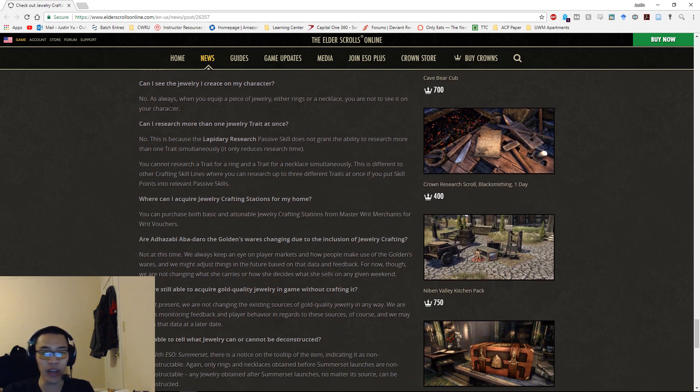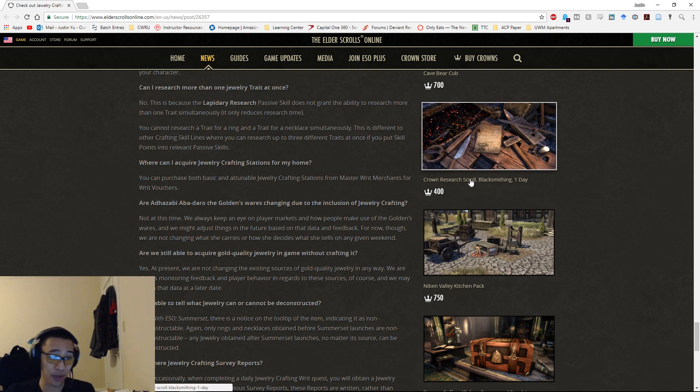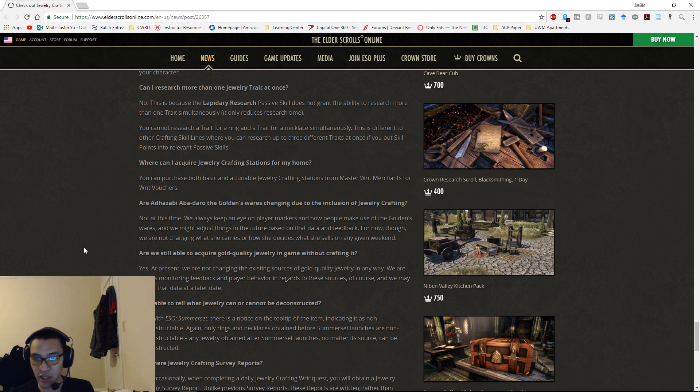You can find intricate and ornate jewelry with the same bonuses as current intricate and ornate. You cannot see jewelry on your character visually. You cannot research more than one jewelry trait at once — unlike other crafting lines where you can research up to three traits simultaneously, Lapidary Research only reduces research time, not the number of simultaneous researches. This applies to both rings and necklaces, so plan carefully which traits to research first. Jewelry crafting research scrolls will likely be in demand.